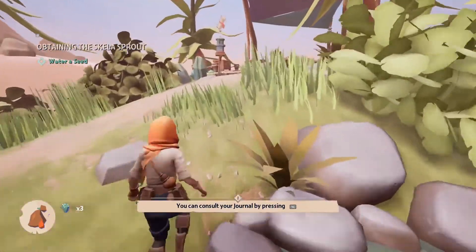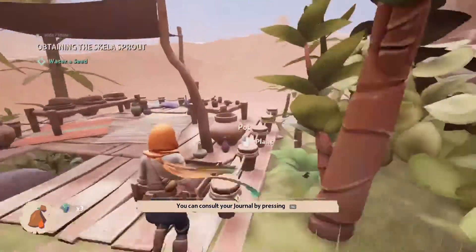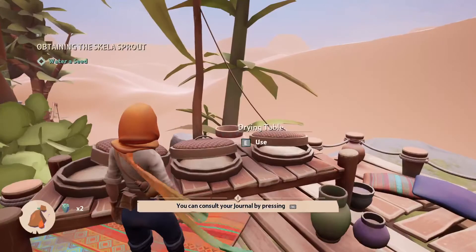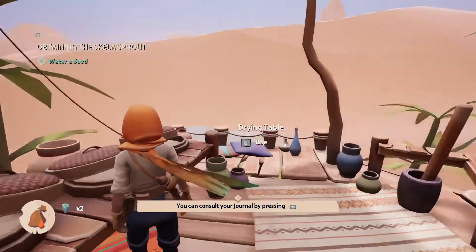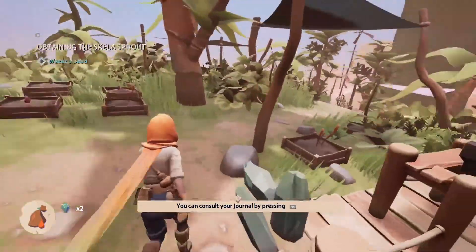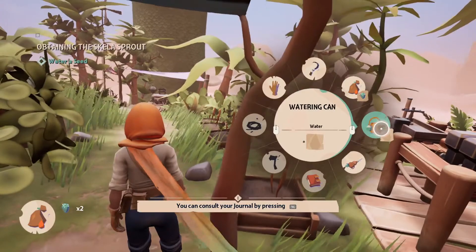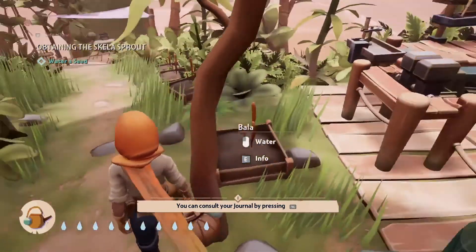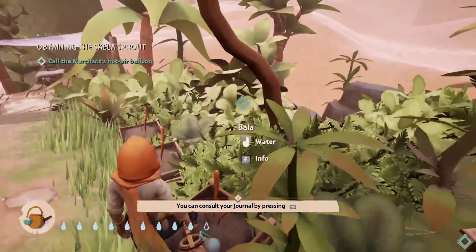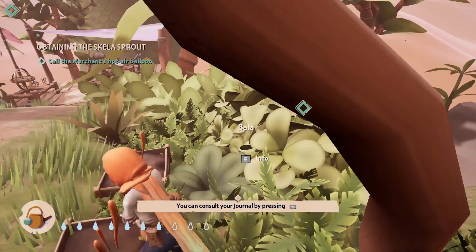Did I miss any plant boxes? I feel like there are more — yeah, there's one right here. Is the main character also working with pottery? This looks very cool. There's a drawing table. I don't want to dry the seeds — might not be the best idea. Water a seed — I should probably be reading what the quests are telling me to do. Let's water something. Watering can! I'm still getting used to the controls — I tried to water with E but it clearly says E is for info.